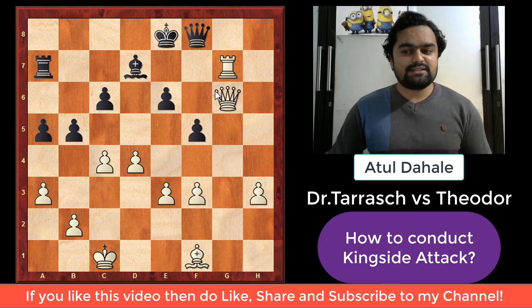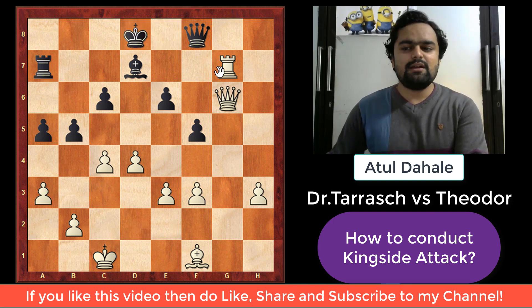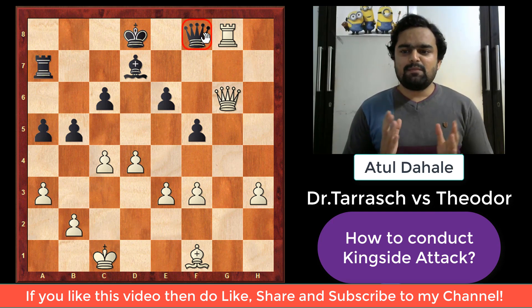Black resigned. Even if he plays queen to f8, white has a very nice move: queen to g6 check, and the king has no square. If king goes to d8, white plays rook to g8 and the queen is lost, and the game is also lost. So black resigned.